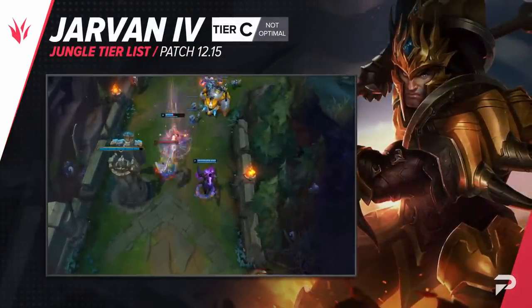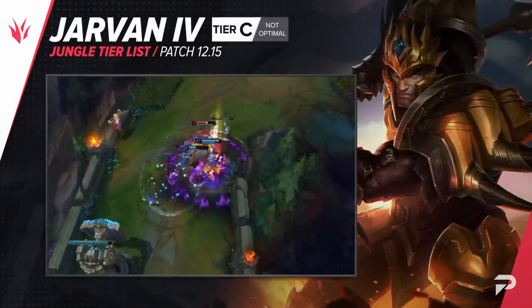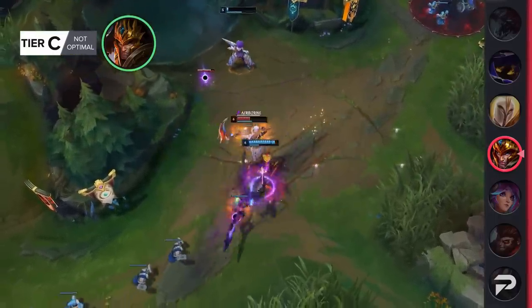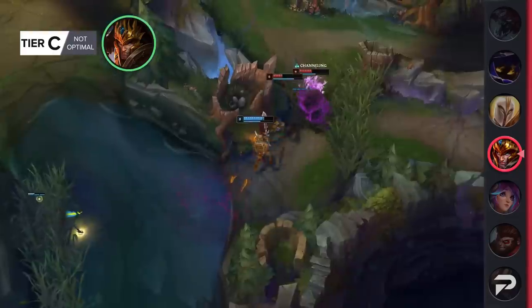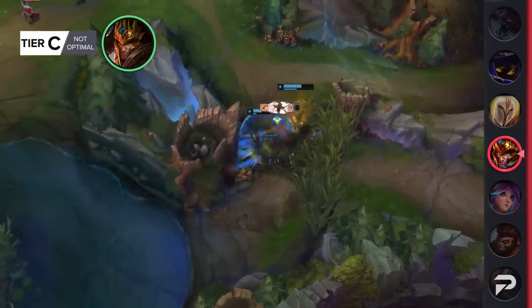Jarvan drops down to the C tier. In theory, Jarvan is a pretty strong champion — he has good early game gank potential, with kills being possible as early as level 2, and his ultimate is a pretty strong tool for forcing teamfights. But in practice it just doesn't turn out that way. His clear speed is way too slow and his 1v1 dueling is pretty awful, so he just gets owned by other junglers.